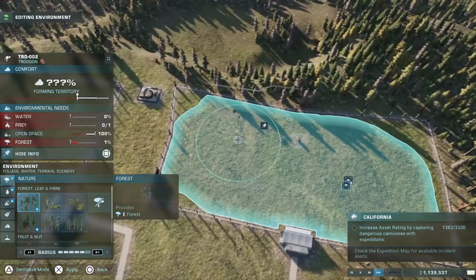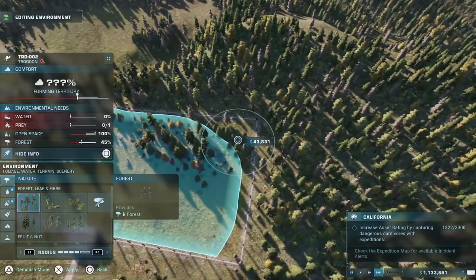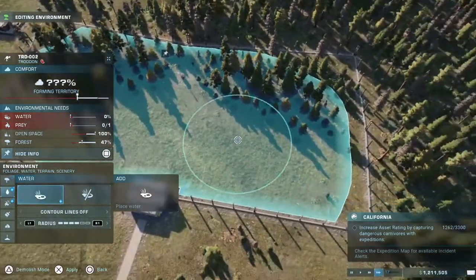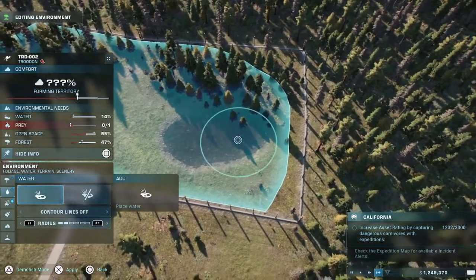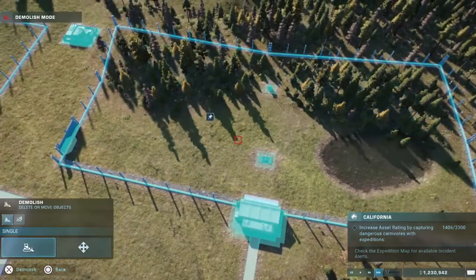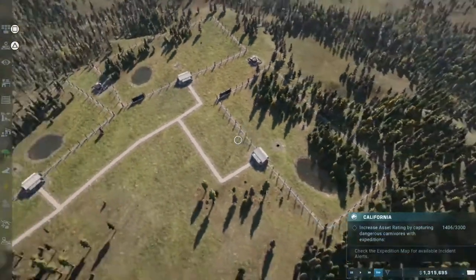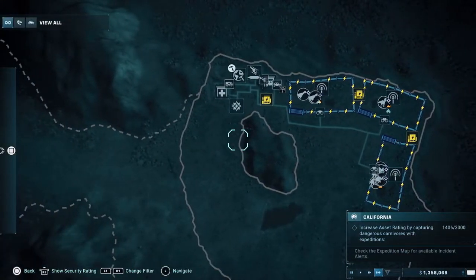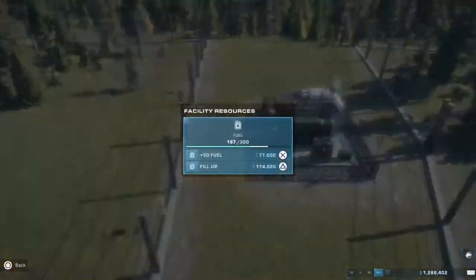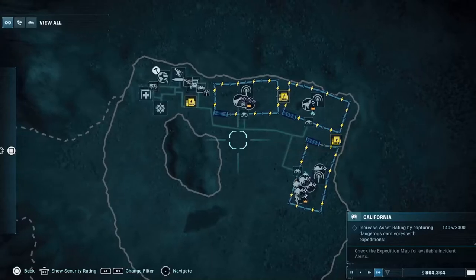They're missing forest - not a lot. So there you go, there's their forest. Back down for water, and obviously the feeder. I've got to stop doing that - I keep wanting to nickname the trodons. Right, how's everything doing? We'll fill up - that's nearly a place that can be filled up. Nice.